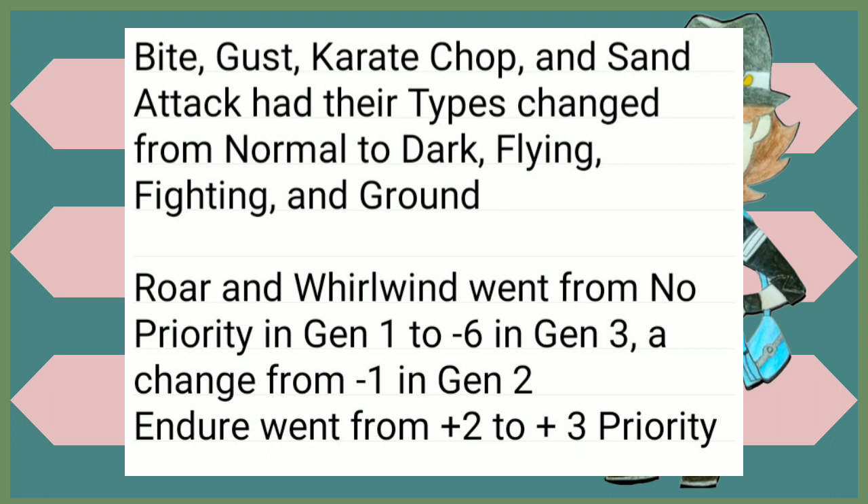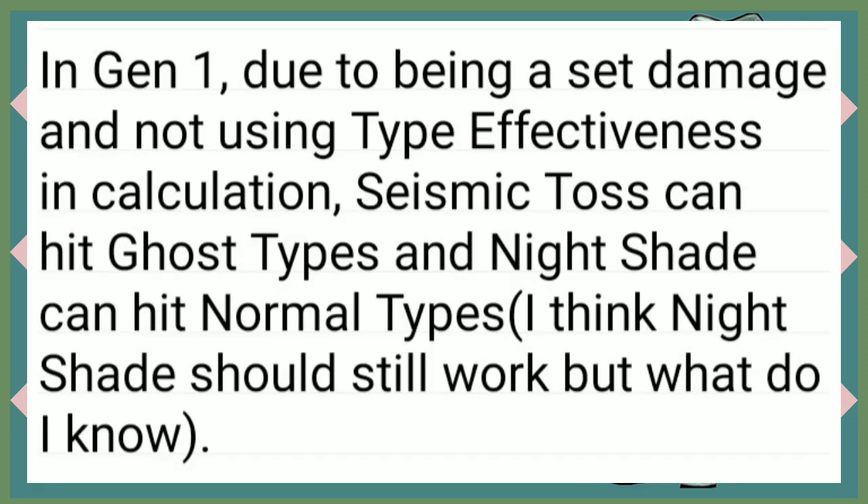Bite, Gust, Karate Chop, and Sand Attack had their types changed from Normal to Dark, Flying, Fighting, and Ground type respectively. Roar and Whirlwind went from no priority in Gen 1 to minus 1 priority in Gen 2, and now in Gen 3 we have minus 6, making sure they probably will go last. Also from Gen 2, Encore went from plus 2 to plus 3 priority. In Gen 1, due to being a set amount of damage and not using type effectiveness in damage calculation, Seismic Toss can hit Ghost types and Night Shade can hit Normal types.